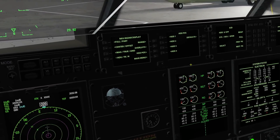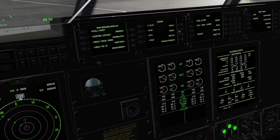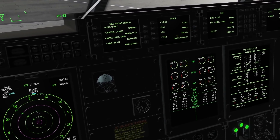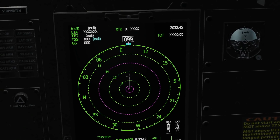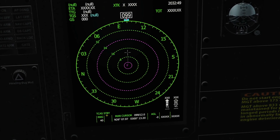So if we were to change the range of the nav radar — say, 40 miles — you can see we now get range rings at 8, 16, 24, 32, and 40, with the range label of 40 shown there.